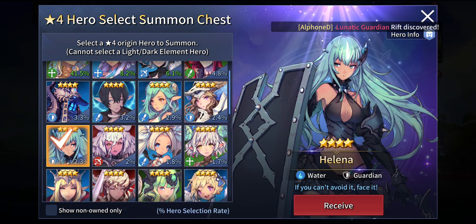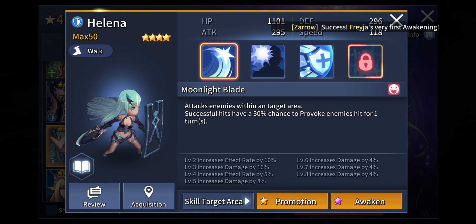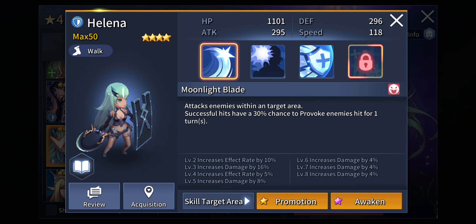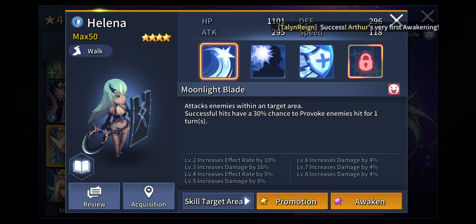The next unit is Helena. I like this girl — she is superb and she is a tank. Definitely if you are lacking a tank, she is the right unit to go for. Her first active skill, Moonlight Blade, attacks enemies within a target area. Successful hits have a 30% chance to provoke enemies hit for one turn. Provoke targets attack the provoker and not the other hero units, meaning you have a very good chance to save your squishy allies from those incoming high nuke damages — Helena can really take that.